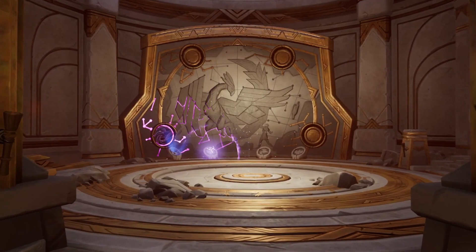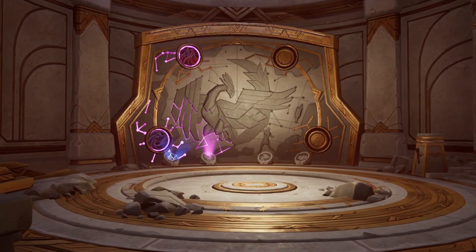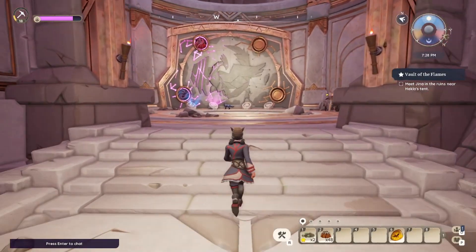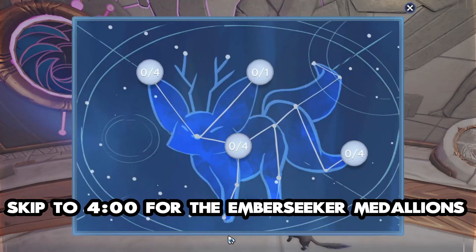You've followed Tau throughout Bahari Bay, taken Sifu's torch through layers of mazes, and solved enough puzzles with your bow and arrow that even Hasan is impressed. Now let's take a look at the four new bundles in the Vault of Flames and I'll walk you through exactly how to collect these items fast.